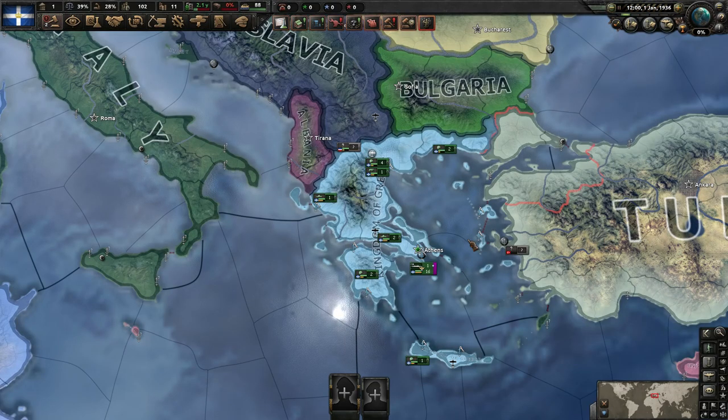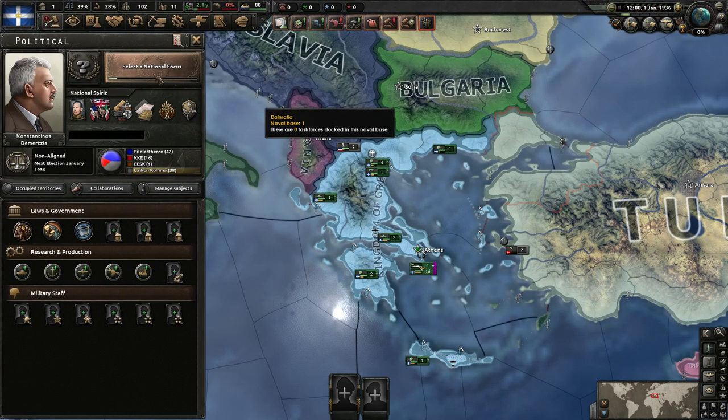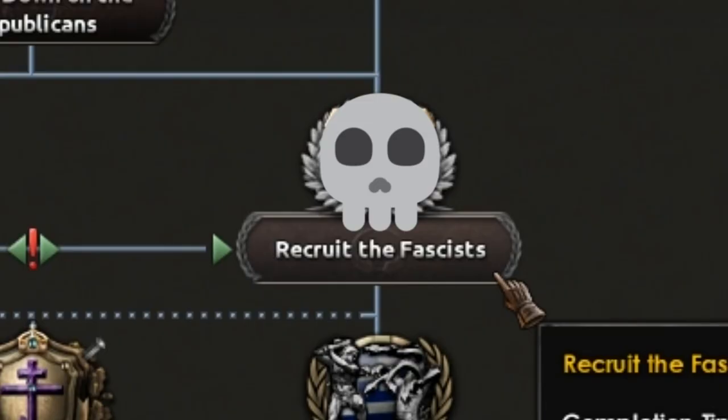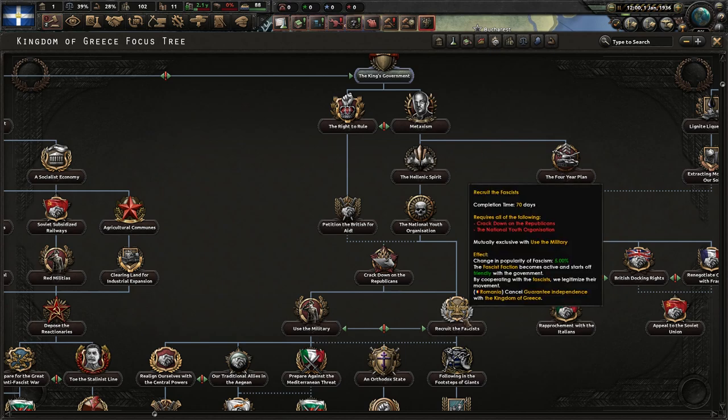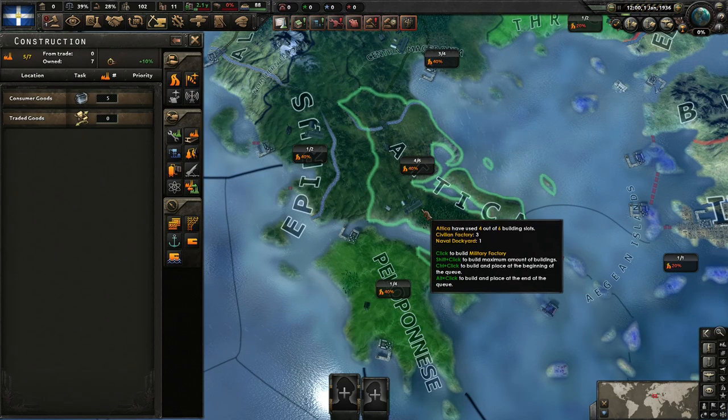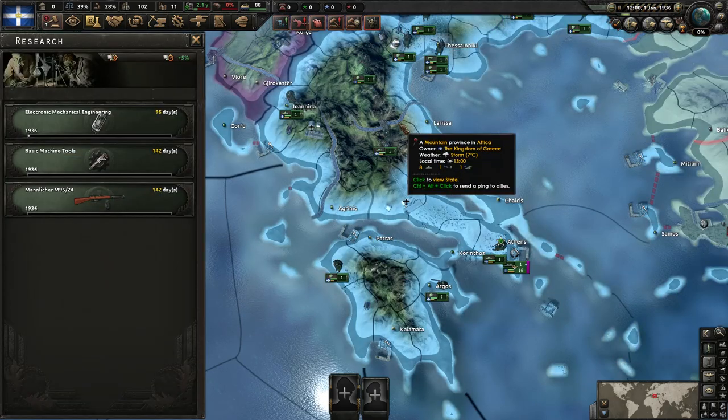Maybe there's some tactical play you could do here to try and circumvent some of the problems that could arise, but it can also just be the case that maybe if you want to do a bad guy conquest, you should join the bad guys. For that reason, let's see about recruiting them and begin with the king's government. Don't overcomplicate it, just build mills. Research, industry and weapons should do us nicely.